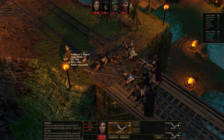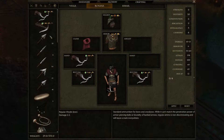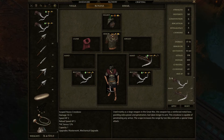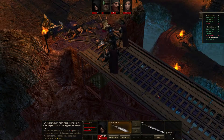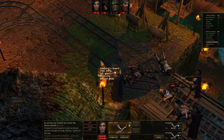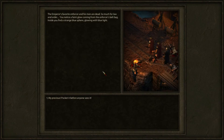Now he needs a little bit of loving as well. I forgot — it costs considerably more, two action points to equip, so forget it. Reset. Let's see what happens — you're going to stay there. Move up, see if you can shoot him, and you can — just another shot. He's dead! The Emperor's favorite enforcer and his men are dead. So much for law and order.